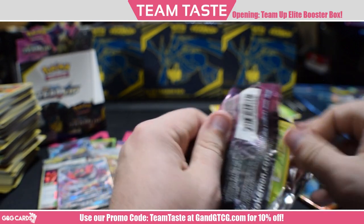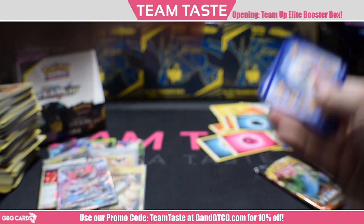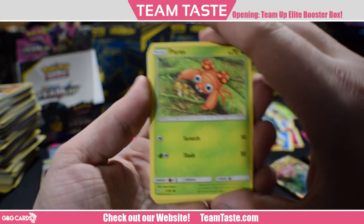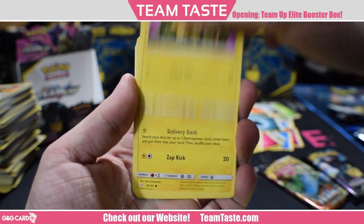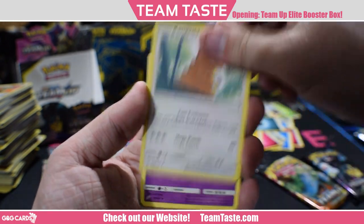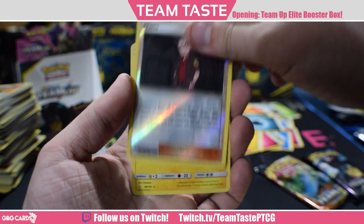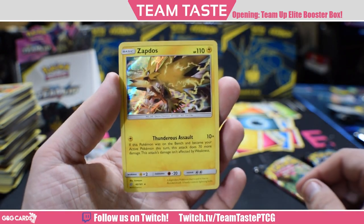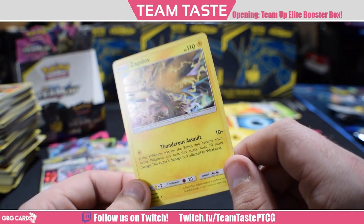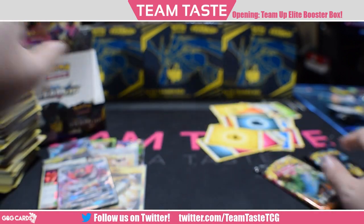Come on, no whammy, no whammy. We got the Latios tag team — feels like it's almost not a tag team, but it still gives up three prizes. Here we got Ferroseed, Joltik, Blitzle, Squirtle, Tentacool, Kangaskhan, Cosmean, Hitmonchan, a reverse Nanu, and a rare Zapdos. That's a cool pull — it's gonna be pretty expensive, maybe like up in the $10 range. That's expensive in my eyes for a rare card, especially when all these GXs end up getting bulked out for like two bucks each.